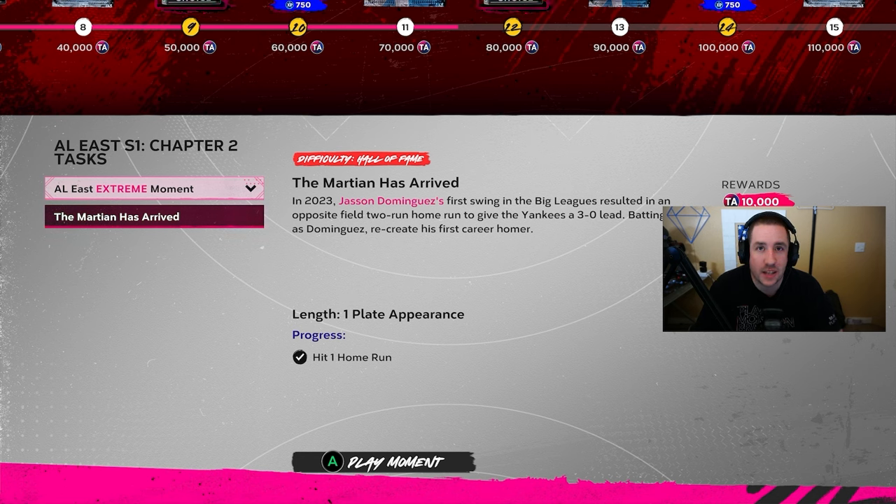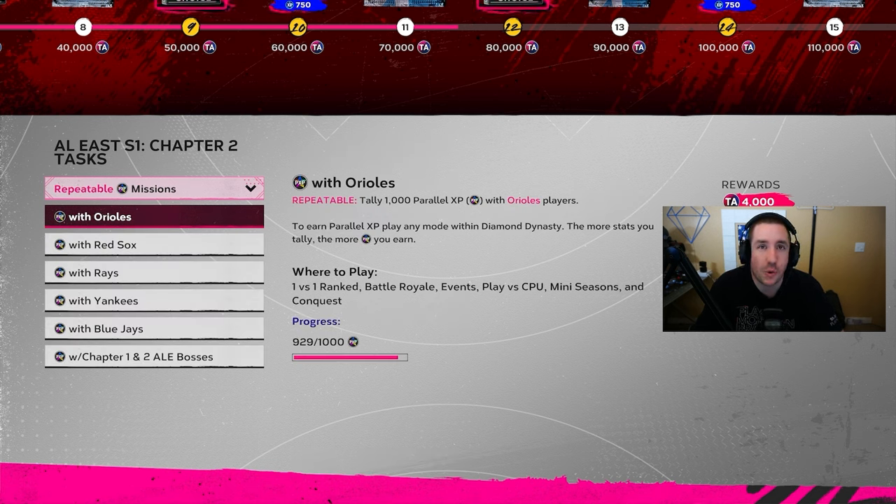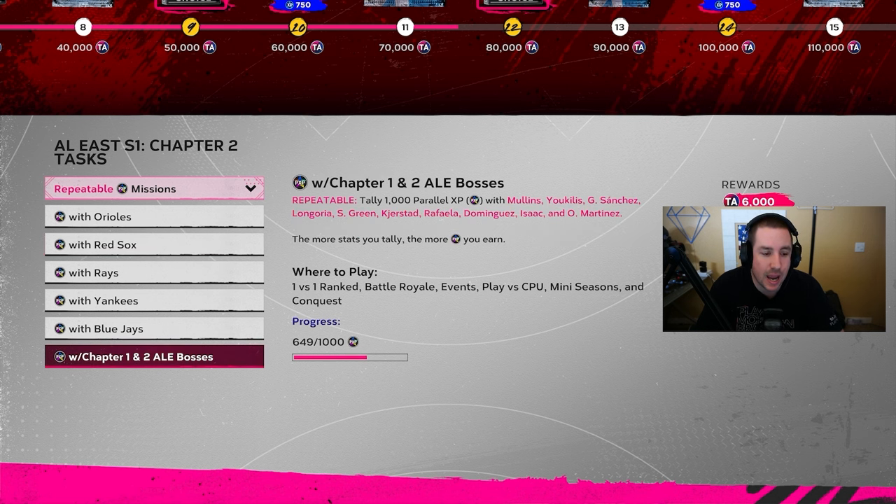There is also one Extreme Moment for each division that will reward you 10,000 XP. It's going to be mostly Hall of Fame difficulty, maybe Legend, but I think most of it is on Hall of Fame. The missions vary — hit a home run, hit two home runs, get on base four times, pitch nine innings and get 12 strikeouts, stuff like that.